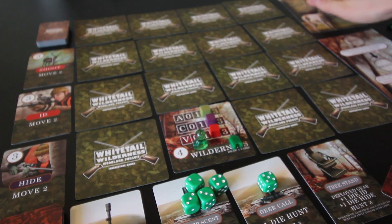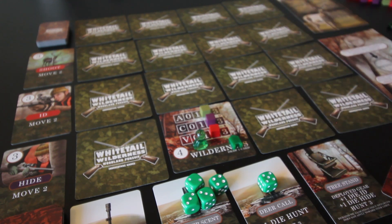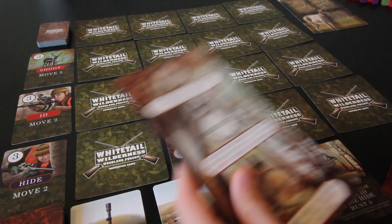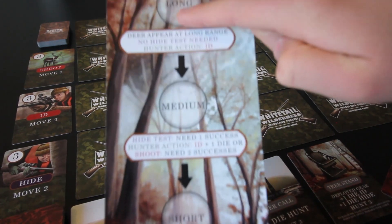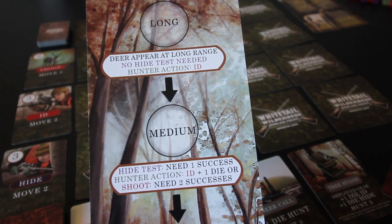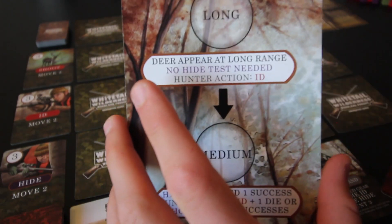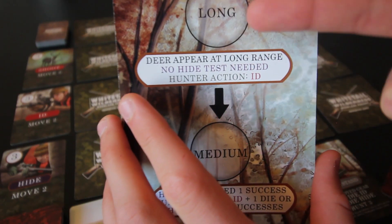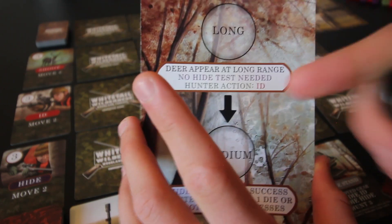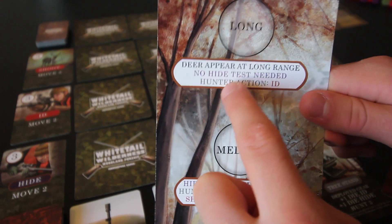Now we have a deer card on the mat and want to know what it is. We also have this hunt tracker with three ranges: long, medium, and short. You start in long range. After the hunt action, place the token in long range — deer appear at long range and no hide test is needed for that first step, though we'll need one when the marker moves.